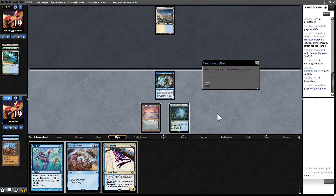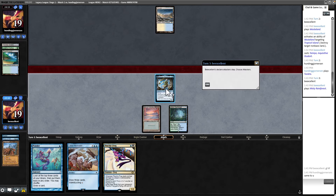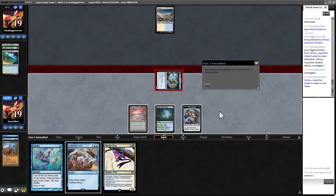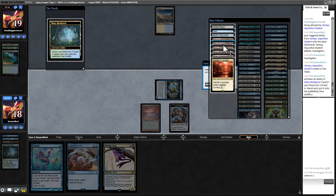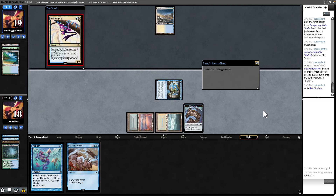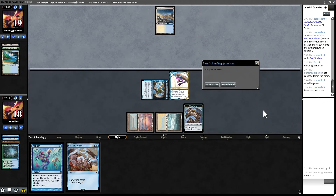I'm going to attack in and see what they do. It looks like they're not going to Plow. So we do get the token. I think we get a Tundra and then play a Psychic Frog — this kind of masks that we're playing Beanstalk. We are going to be drawing a lot of cards that they can't interact with. They don't seem to have Daze. And they just scooped — they must not have found another land.